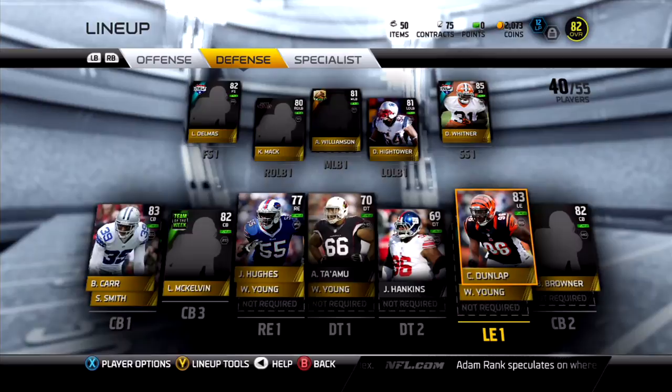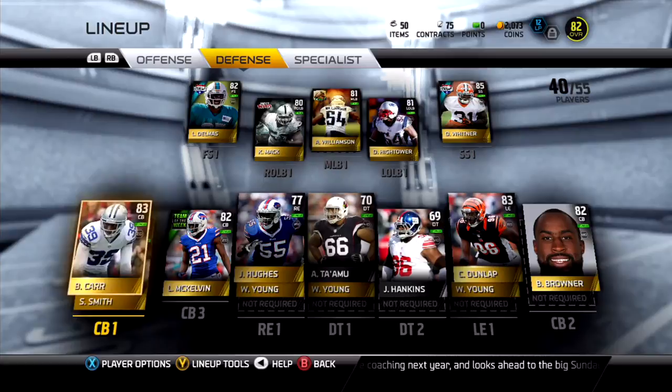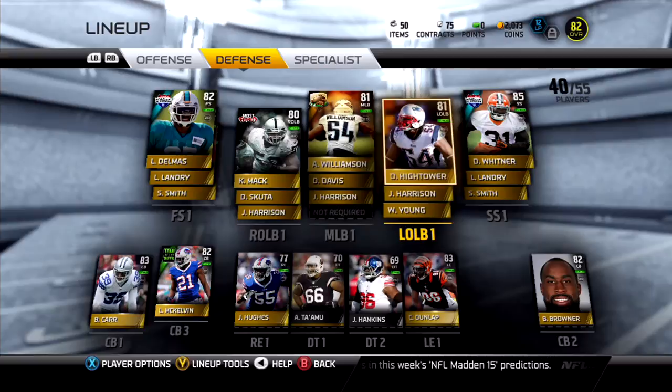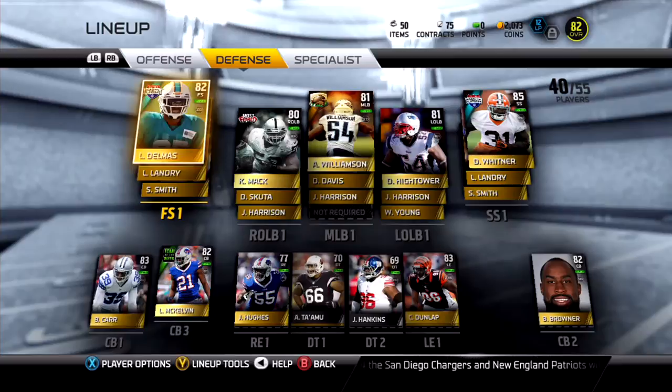My defense is not really that good, it's not as good as I want it to be. We got Brandon Browner at one side of the corner and then Brandon Carr at the other side, and then McKelvin. My favorite safety in the game, Delmas from the Miami Dolphins. Khalil Mack with the most feared card, Thanksgiving Day Williamson at middle linebacker, Dante Hightower at left outside linebacker, and Dante Wittner at strong safety.